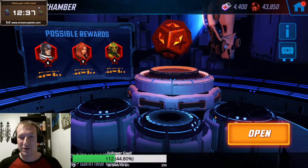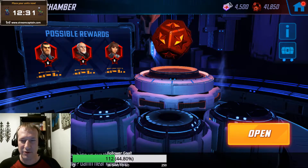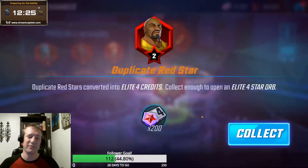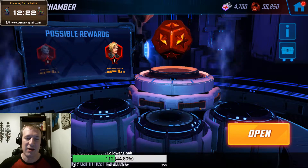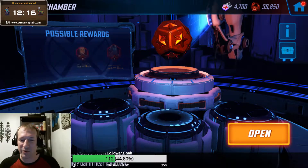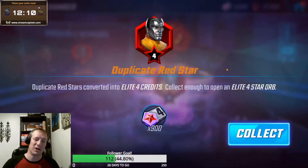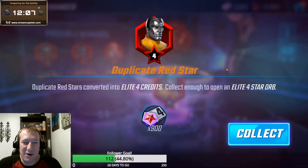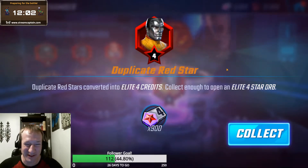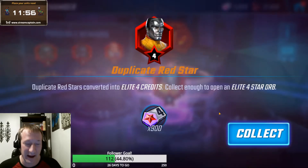Now 4,400 Elite Four credits, keep it moving. One on Minerva. Show me Coulson, please. Unbelievable that we haven't even had a green drop of him yet. We're going to keep going until we get that three red - just surprised we haven't seen one yet. We've probably opened in excess of 20 orbs or so. Another four on Colossus! That is evidence for Big Roy's RNG seed theory. That's unbelievable that we got another four star drop, and it was Colossus again.